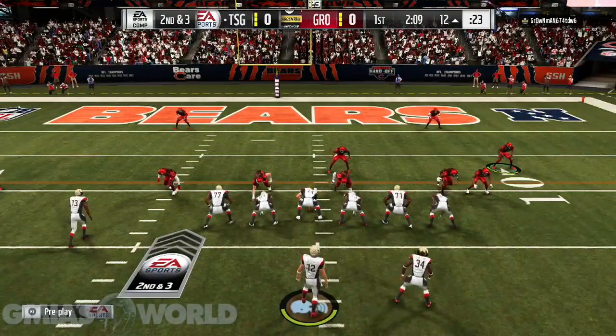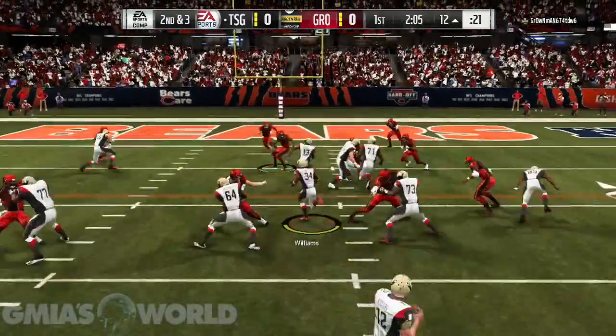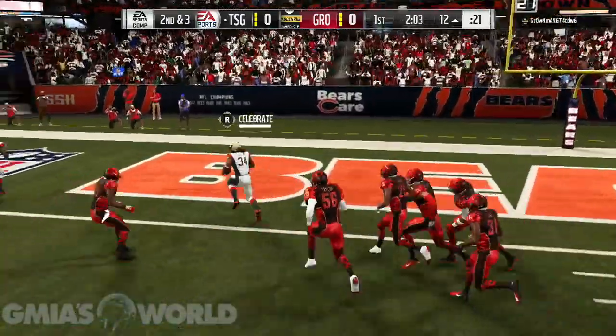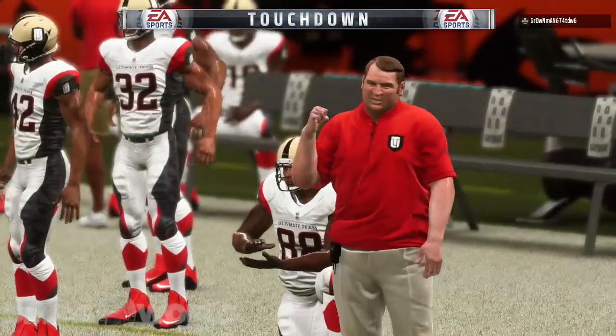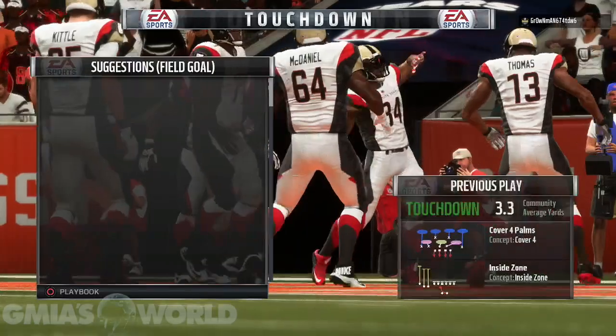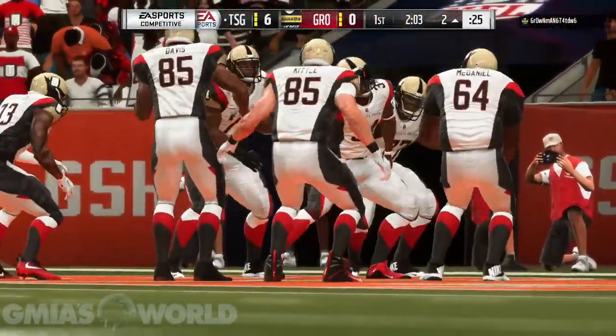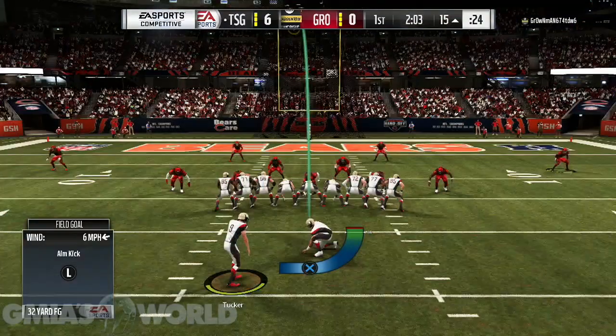Every quarterback in this game throws the ball similarly inside the red zone — all of them are going to overthrow something, underthrow something, do weird stuff. But it's about playing the probability. With Aaron Rodgers, I'd say four out of six throws he's going to make with no issue at all. That's just the way it's going to be.